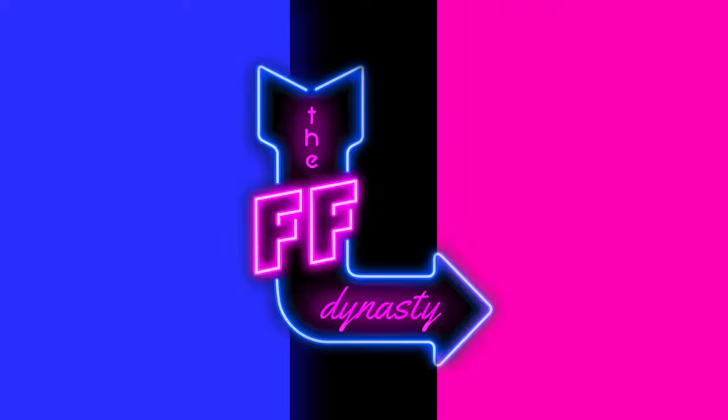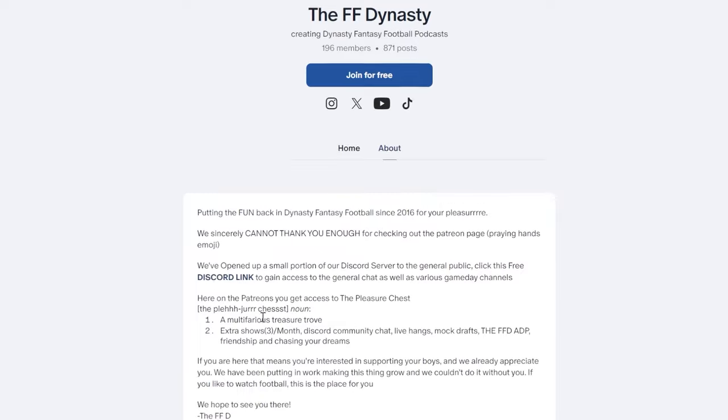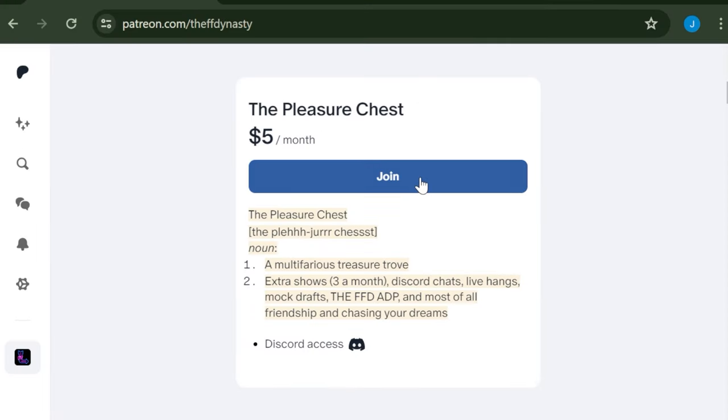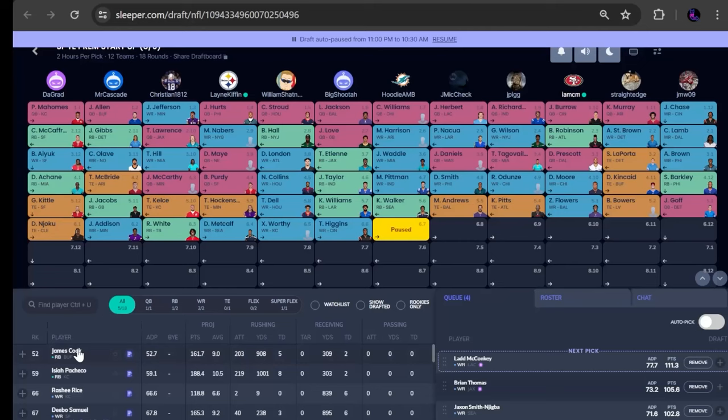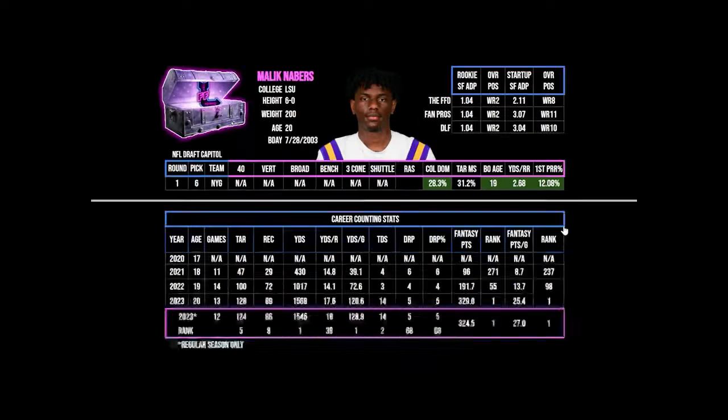We obviously have a trade — let's throw some other trades out there before we get to the meat and potatoes, because I think the trade we pulled off was very cool. It's a real league, a $150 league — a Patreon league. Quick reminder: head over to patreon.com/theffdynasty to sign up for a free membership and access the free Discord channel, or hit your boys with the five-dollar holler for extra shows, mock drafts, roster reviews, and our 2024 rookie draft kit with rookie rankings, ADP, and player pages.